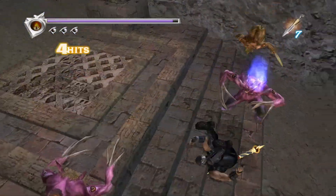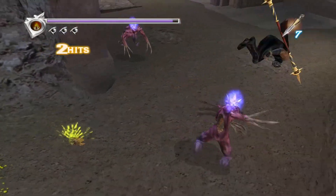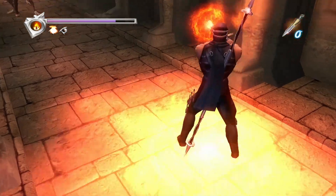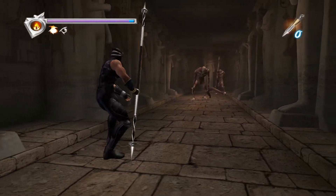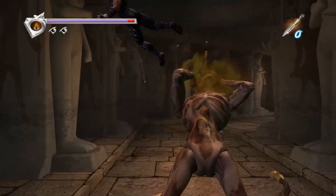Defeated enemies release essence, which resembles orbs that disappear after about 10 seconds. Yellow orbs act as currency, blue orbs replenish health, and red orbs replenish ninpo. The ninpo spells work best as support attacks, but if you try to rely on them to get past certain enemies or encounters, it usually won't end well. I found it was best to use them on bosses or whenever I was in a pinch — the spells can be great for crowd control and avoiding certain attacks.